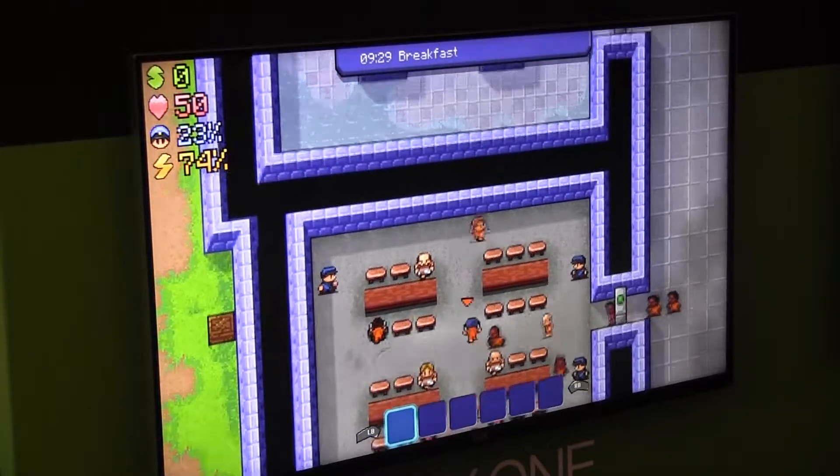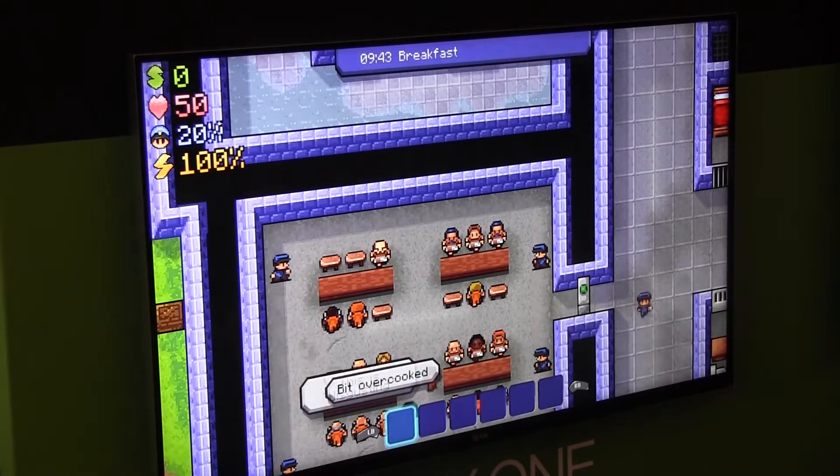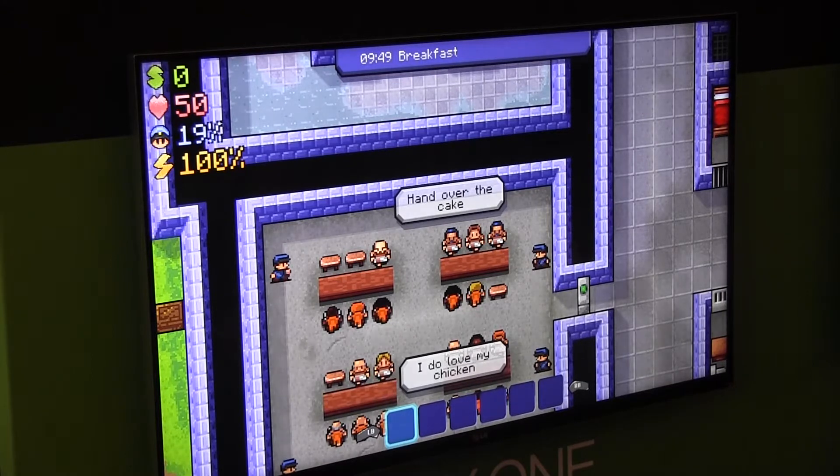In the full game there's tons of different ways to get out as well. You can go out through the vent system, you can go out through the walls — there's tons of different ways to get out and lots of different prisons in the full game as well.